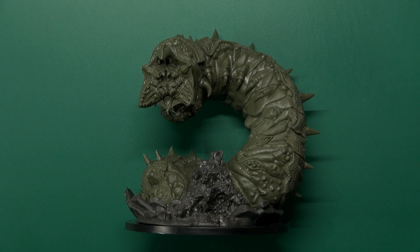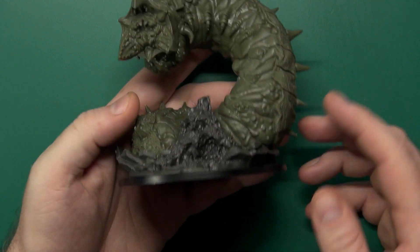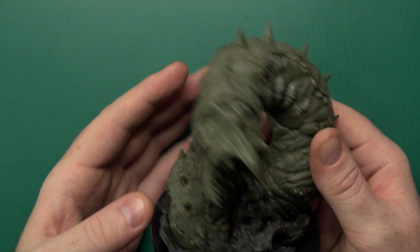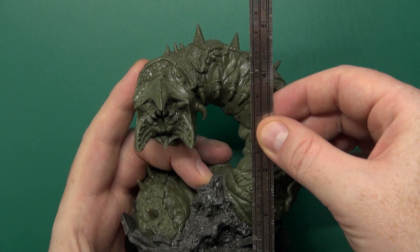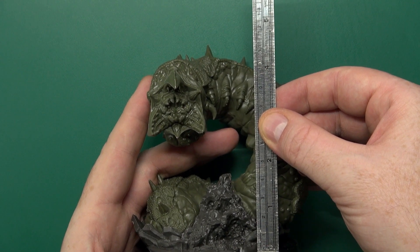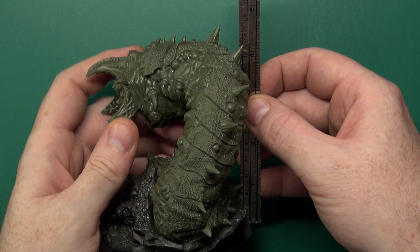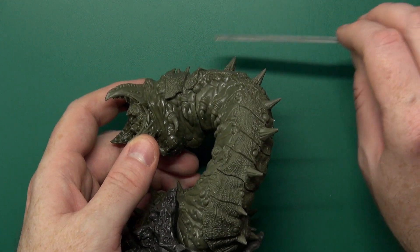There's only one model in this box, which is the eponymous Corpse Crawler. It's a bit of a beast — it's on a 100mm round base, and as you can see it fills all of that and towers above it. How far does it tower? About 12cm tall — 115mm to the biggest spike.